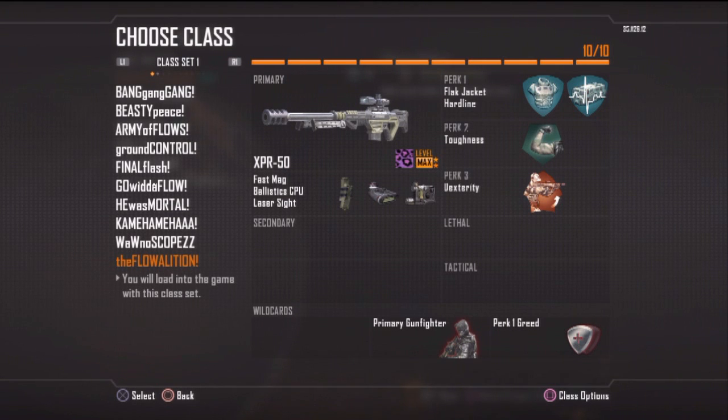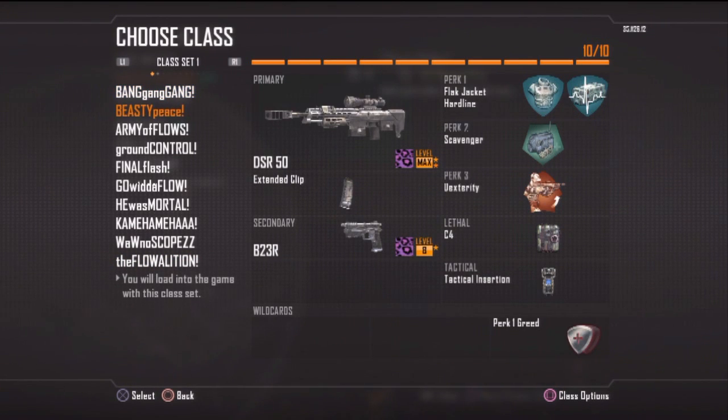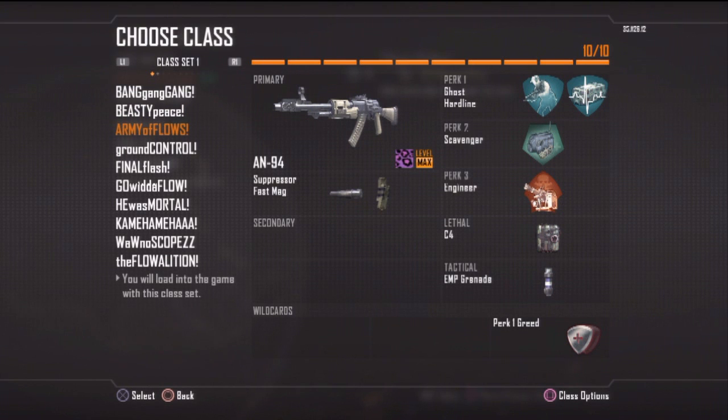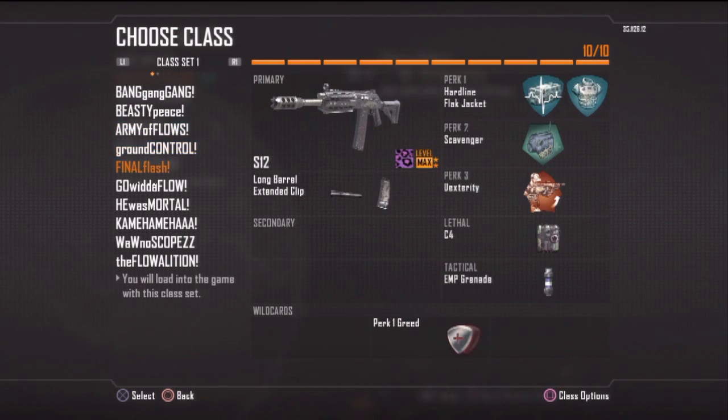You'll notice with most of my classes I almost always rock Flak Jacket and Hardline, and almost always have a C4, so if you want to take anything from this, try using those perks and that equipment — really important. Last class is the XPR50. I love the XPR50, wish the hit detection was a little bit better. Running through the classes again just so you can see them.